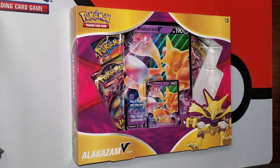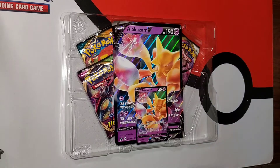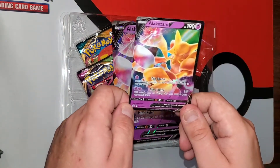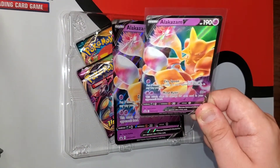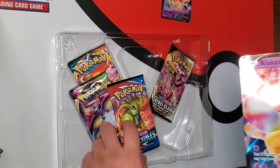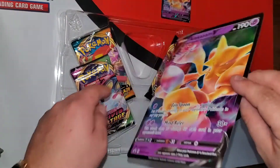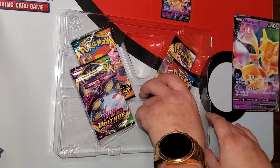All right, we have our Alakazam V box right here. There we go, nice and opened up. I do want to mention if you hear some kind of winding noise, I'm in my brother's room next to the laundry room at my parents' house and they're doing laundry. Here you can see the nice Alakazam V card — beautiful, definitely going to sleeve that up. Nice and sleeved up. The pack fell behind the card — there it is — so there's our four packs and our big card right there. Looks pretty nice, not too bent.